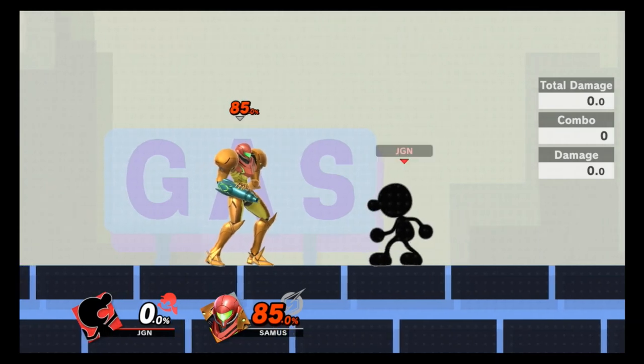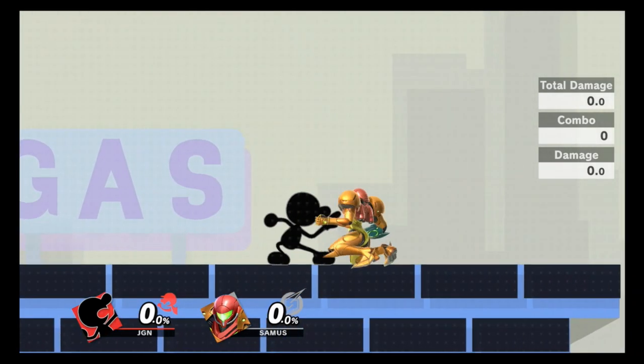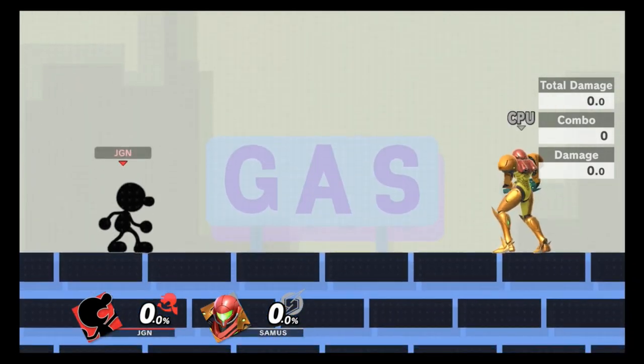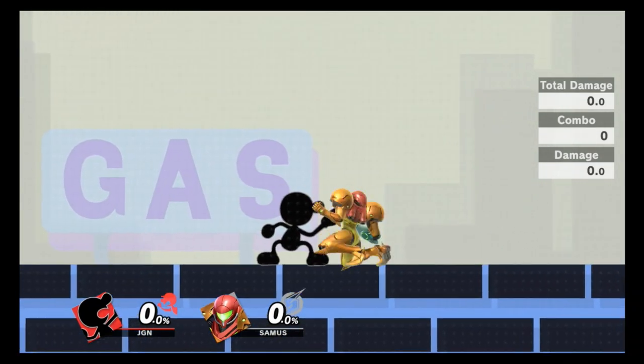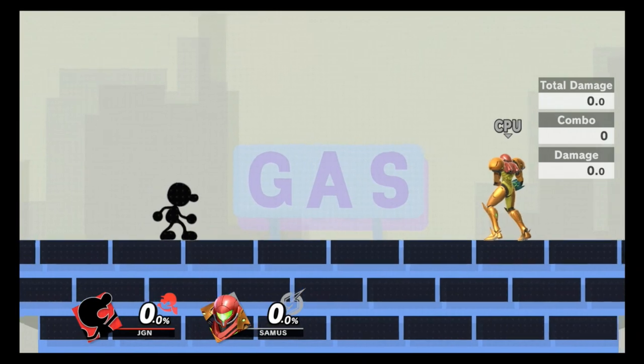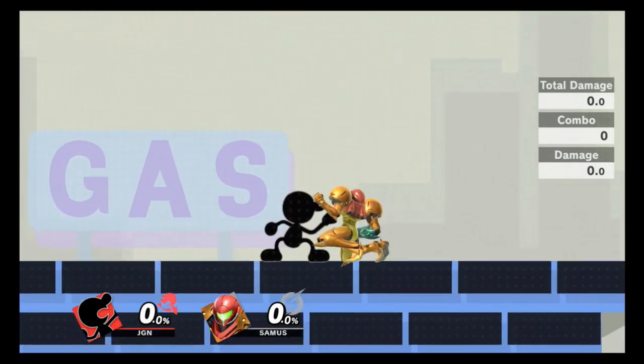Game & Watch's grab is kind of deceptive. The normal grab looks traditional, but the running grab — though a little slower — has much more range when it comes to actually grabbing the opponent. He can grab from surprisingly far away, which is really nice and probably annoying for opponents.